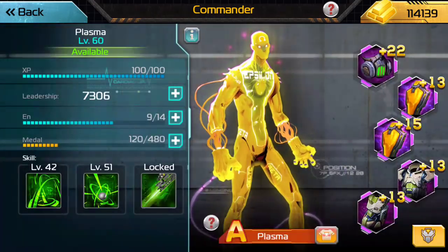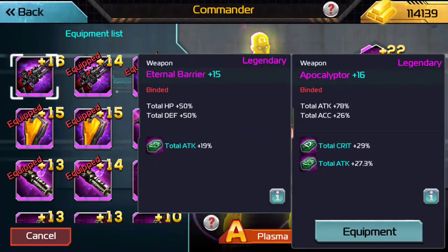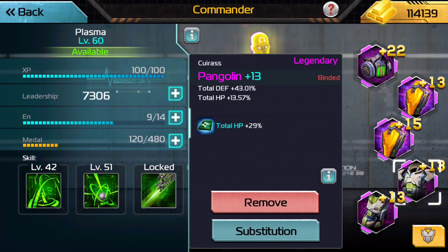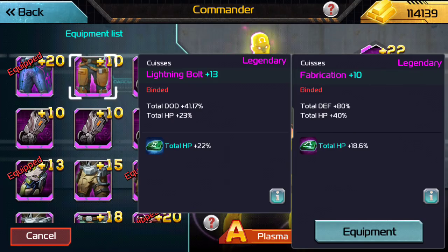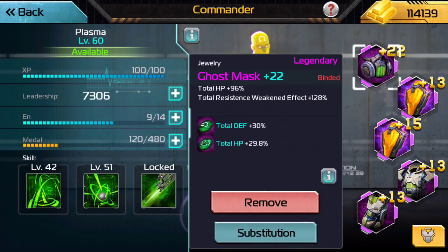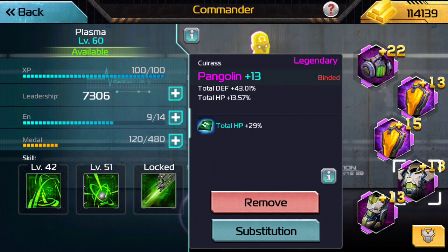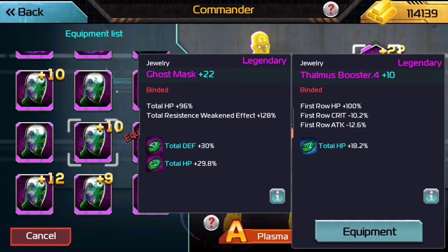A lot of people like to gear with damage. I personally used to run a damage Plasma — I still kind of run it because I thought for a while that damage was helping the bombs. But I've recently done the research again and proven that HP gear is far better. Lightning Bolt and Pangolin is the recommended gear for starting. Later down the line, if going for a pure bomb build, I would use Fabrication. Ghost Mask is great for no negative stats and pure HP. The total resistance weakened effect doesn't appear to work on his second skill, and neither do Rabbit Ears — those only affect his regular normal damage. Eternal Barriers provide HP and are cheap items to get. Overall, Plasma's a pretty cheap commander to build and really effective — he can scare your opponents off if they know you have a good one.